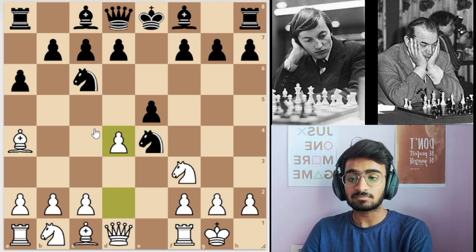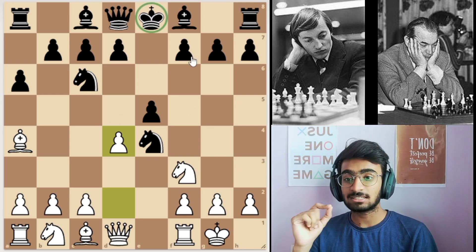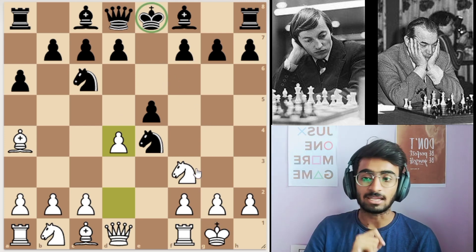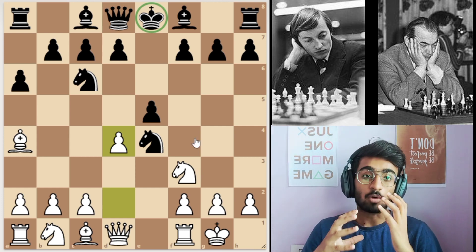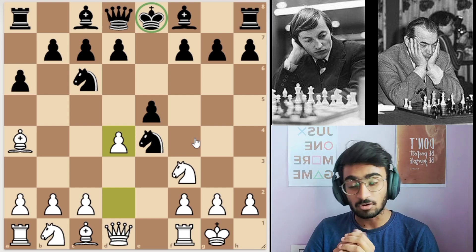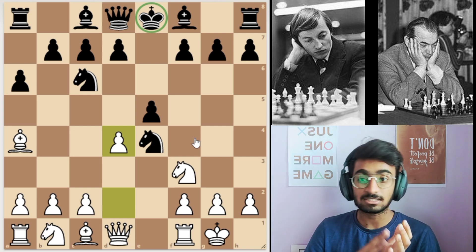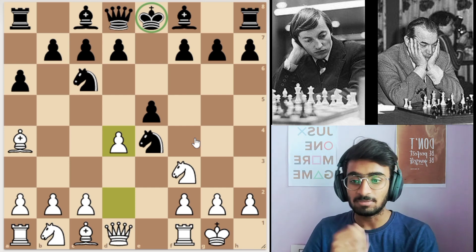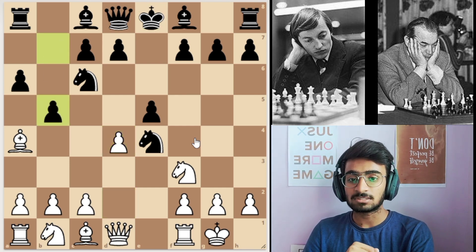White played pawn to d4, as white has seen that black's king is still in the center. White has already castled, so the main idea is that whenever the opponent's king is in the center, you should always try to open up the position from the center and attack, especially when your king is castled and your opponent has not castled.